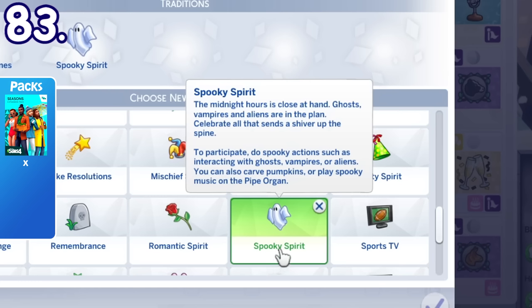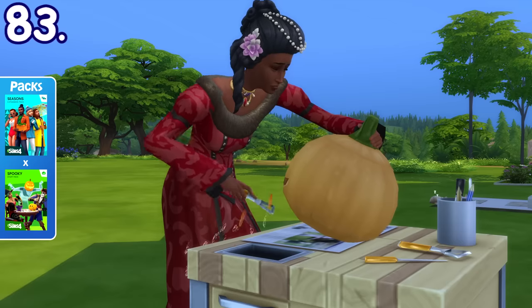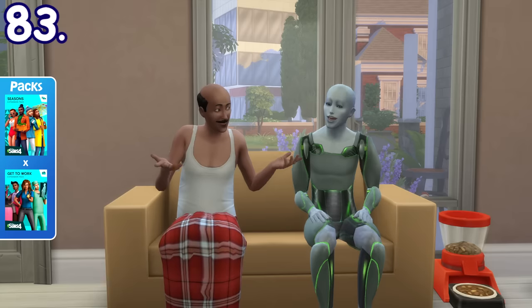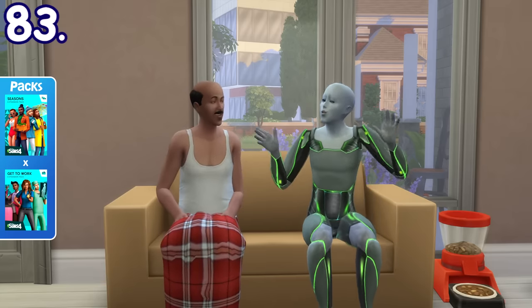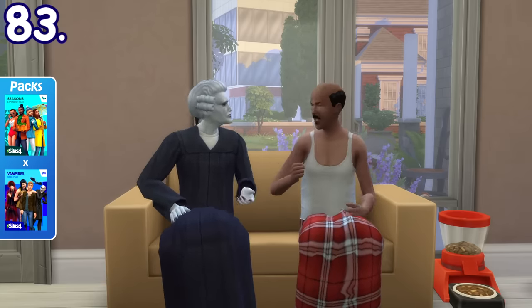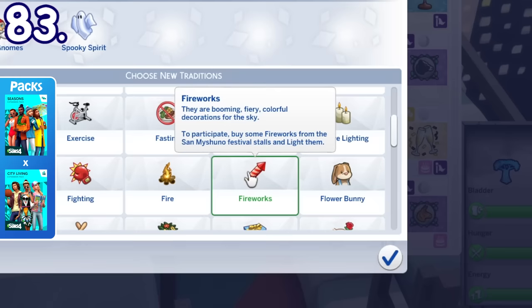The spooky spirit holiday tradition can also be fulfilled by carving pumpkins and by playing spooky music on the pipe organ. It was stated that interacting with aliens or vampires can fulfill the tradition as well, but it didn't work in my game. If you have the City Living pack, you can also have the fireworks tradition.